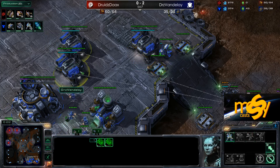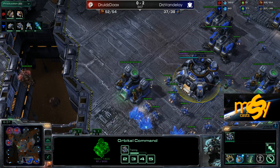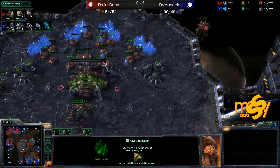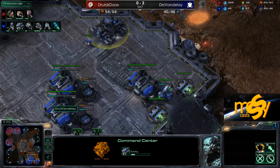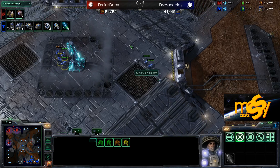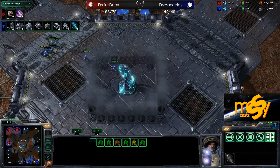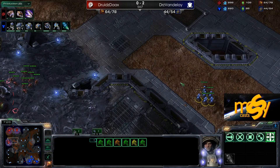We see Vandalay going bio once more. He knows he either has to do damage now or go for a big economy as the Zerg is doing — or scare the Zerg into overbuilding units. Third Command Center going down; it will of course be a lot later than this third from Dax. So how will Vandalay compensate? Zerg is building 12 drones at the same time, so that really can't go on for too long.